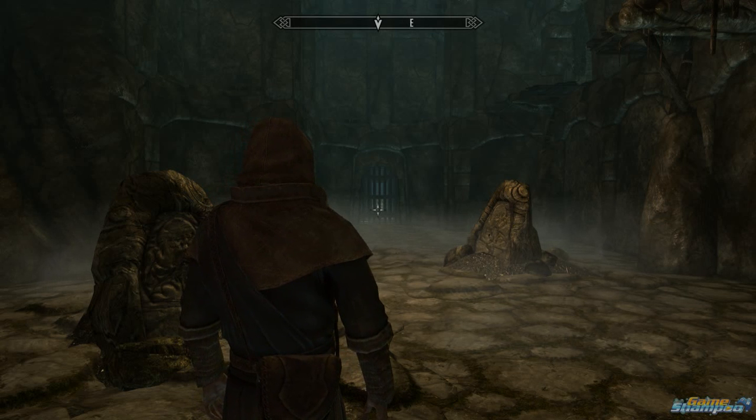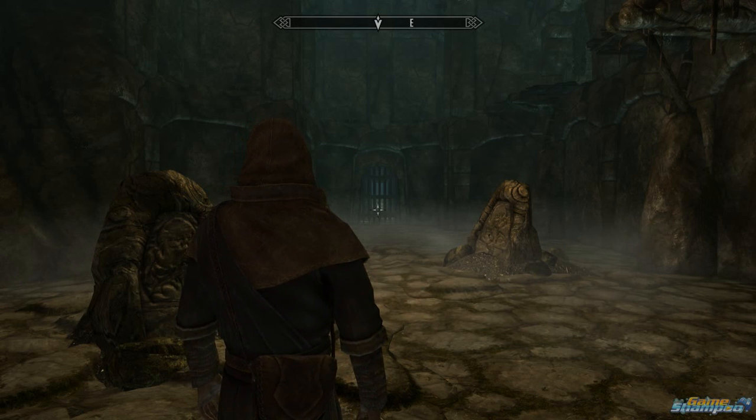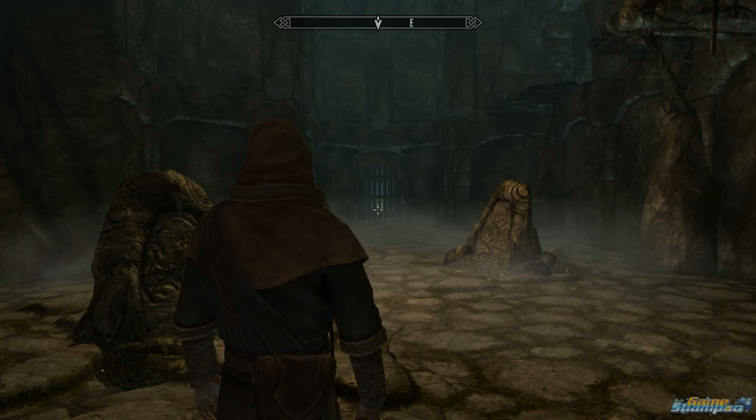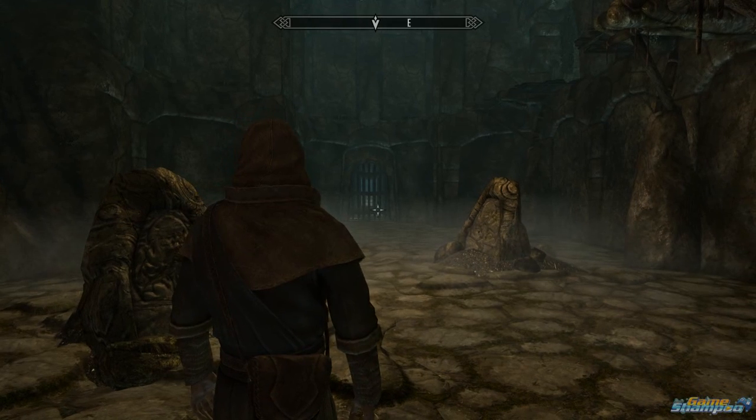On PC it is the Z button. So basically I run towards the gate and as soon as I pass the last stone, I am going to tap Z twice and clear the gates.